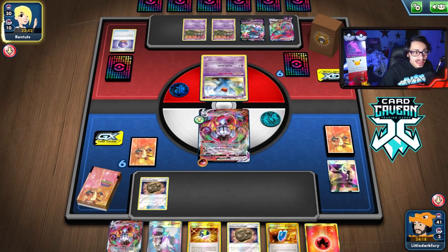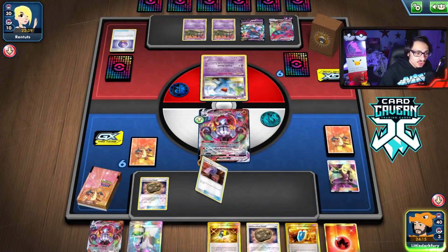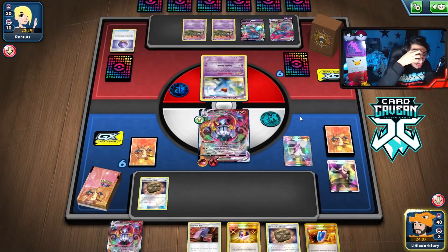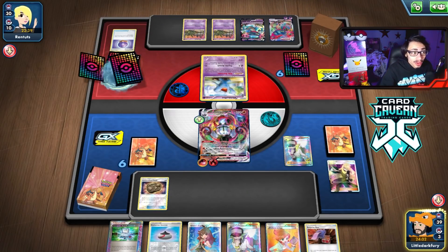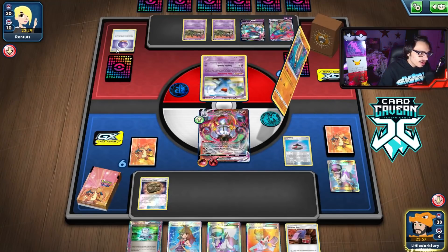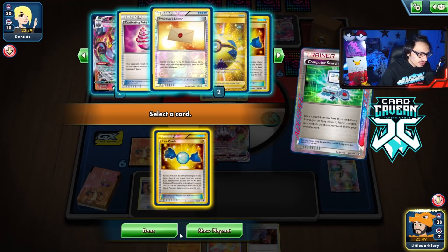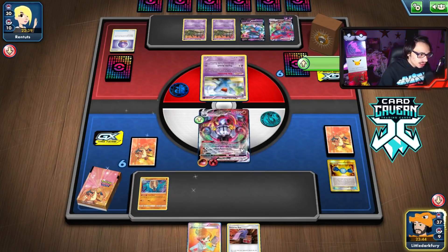The only benefit is if we can get Wobbuffet out of the active spot - we can use Curse Shimmer here, which prevents them from attaching a tool card. If they don't attach a tool, we can KO Wobbuffet and they can't activate Garbotoxin. They didn't play a tool, so we'll N them and also get Amistar down. If we item-lock them now they can't respond with items.